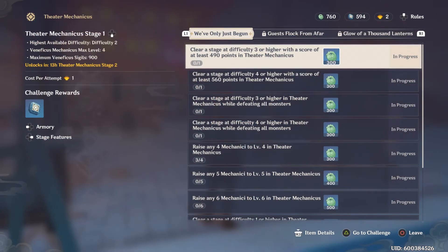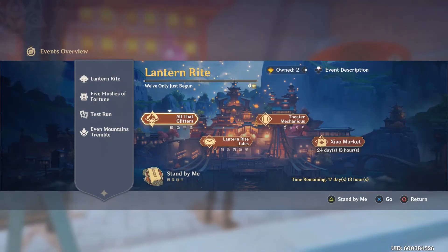During the event, you will use one Shao Lantern regardless of whether you pass or fail — that's something important to know. The thing you earn from this will be Peace Talismans, and you will need those to come into the Shao Market and actually purchase the good stuff.